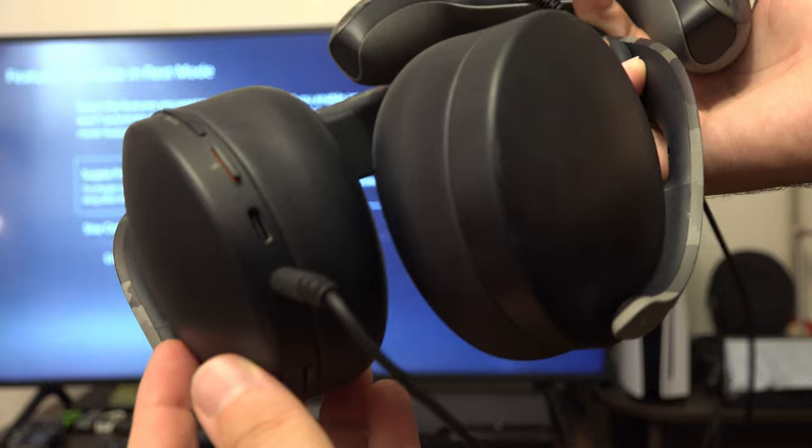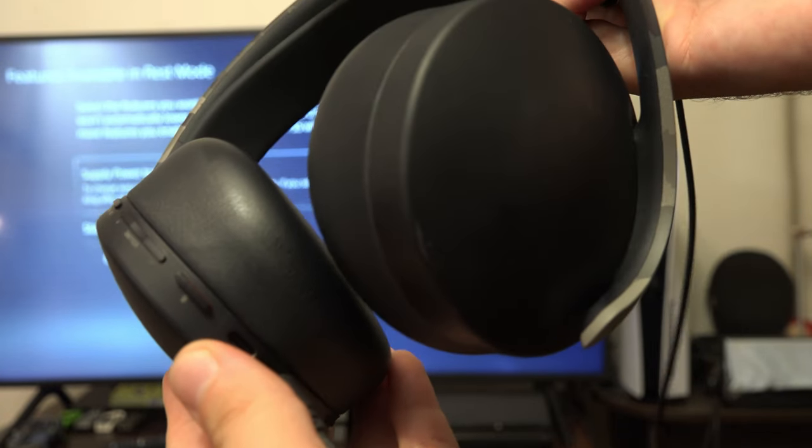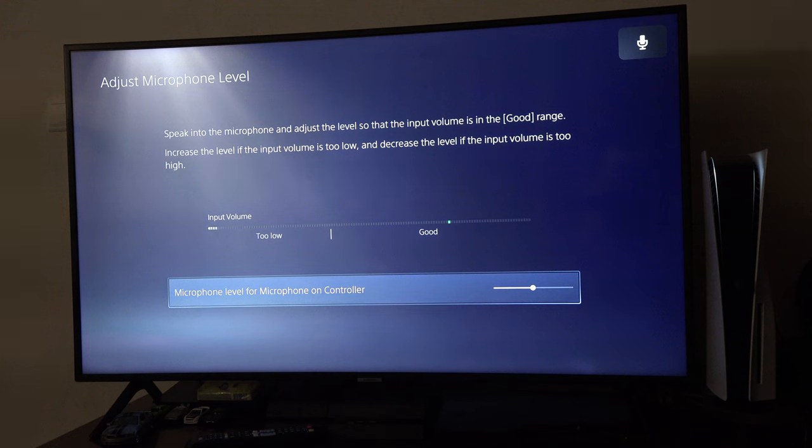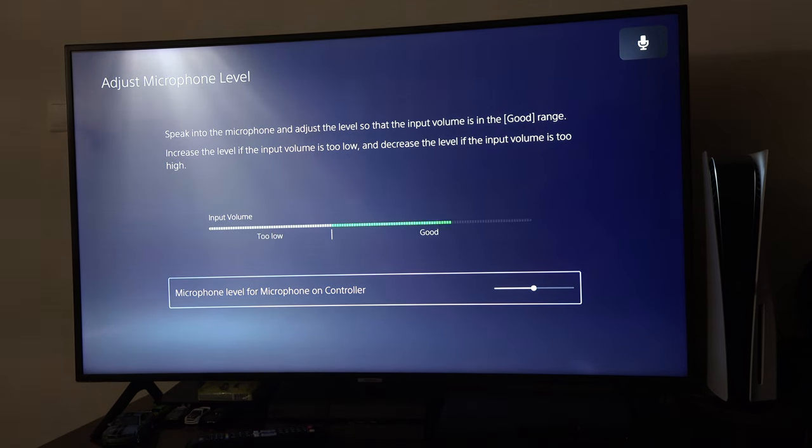If you have a headset or an external microphone and don't see them, make sure that they are properly connected into the PS5. You can also go to Adjust Microphone Level to make sure that the controller isn't set to a ridiculously low level.